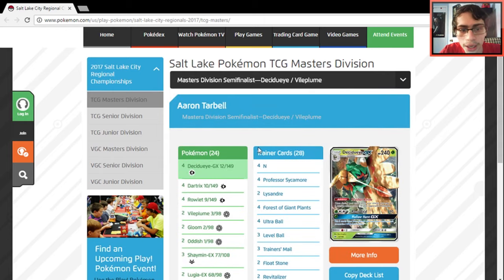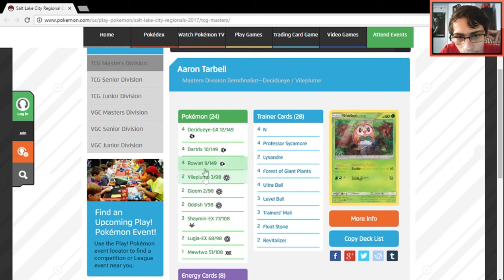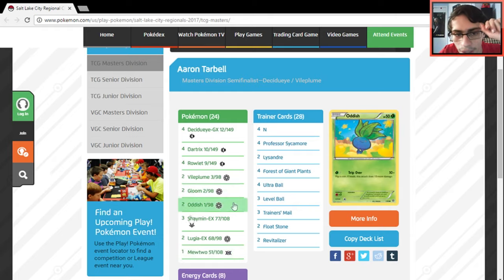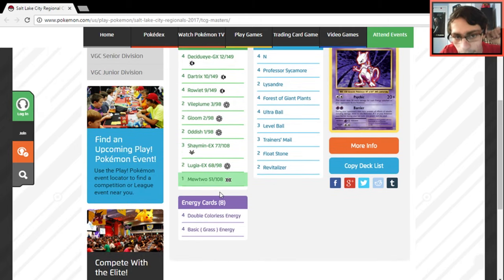Let's check out the Decidueye Vileplume deck. There are a lot of variants popping up with different techs like Mewtwo, Jolteon, or Espeon EX. This one has Decidueye, Feather Arrow, Dartrix, Rowlet, Vileplume, Shaymin, and two Lugia. It plays Mewtwo, which is a good tech against Espeon GX and Mewtwo Y — that's why a lot of players have been using Mewtwo in their decks.